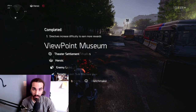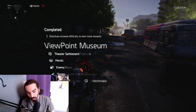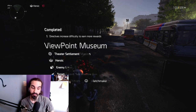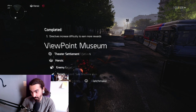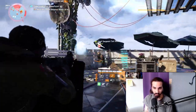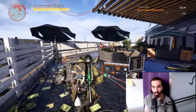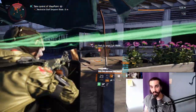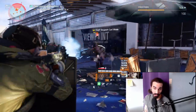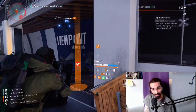Our third exotic component for the Liberty Pistol is going to be the sight and rail, which we will get here at the Viewpoint Museum after defeating Carl Wade. Once we reach the roof access area where you see the EMP devices on the ground, you'll go through a few waves of enemies. Then Staff Sergeant Wade will come up — defeat him and we get our next component.